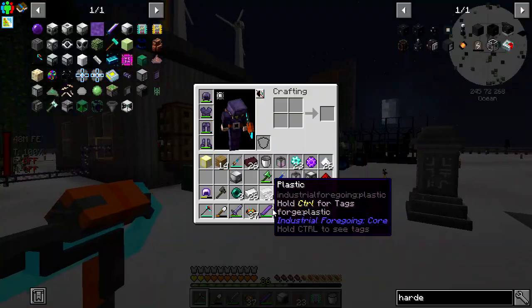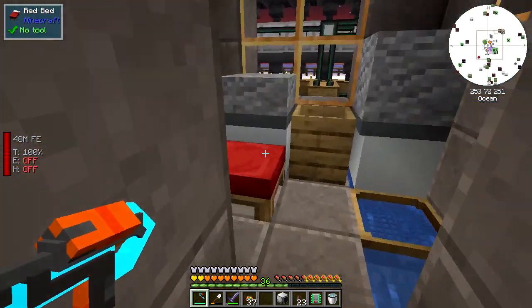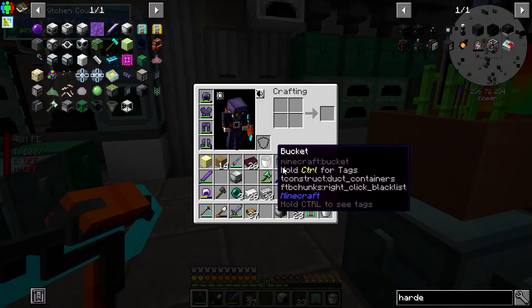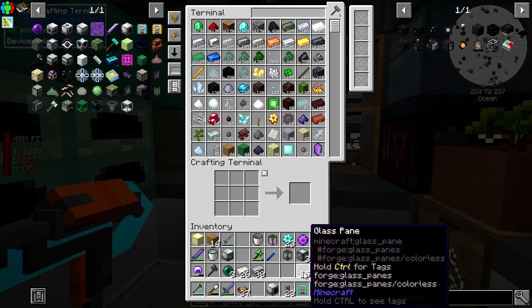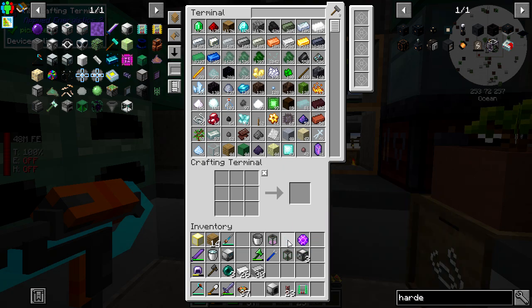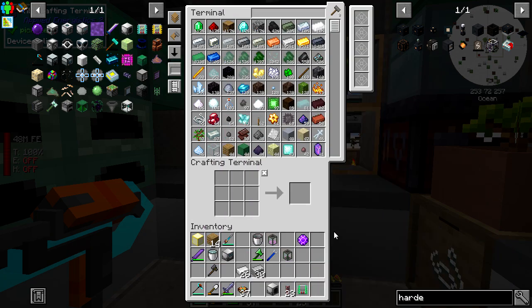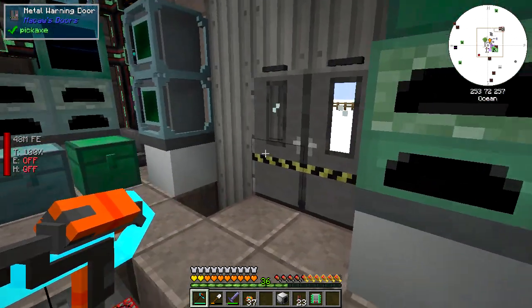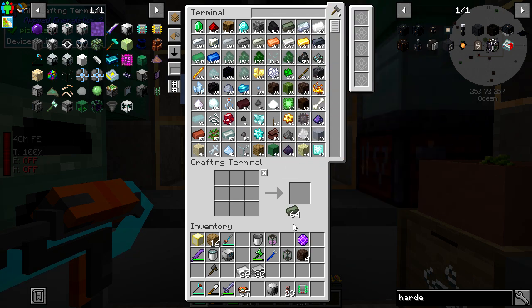Not sure what to do. Let's sleep for a start. Let's do that, put just some random stuff in here because I don't need it currently. There we go. We've got that soul sand - let's get some of that, and skeleton skulls.